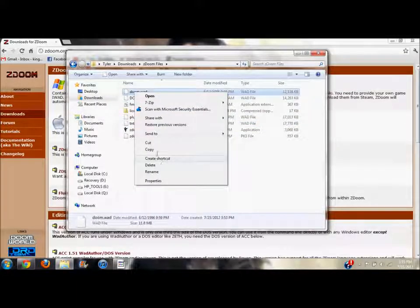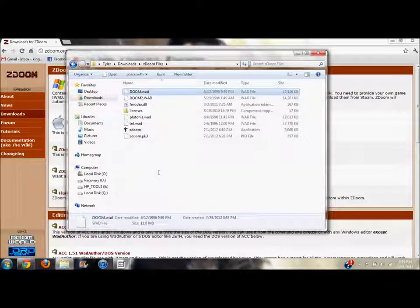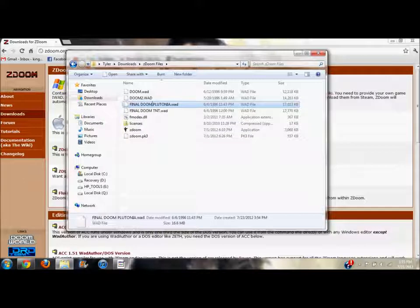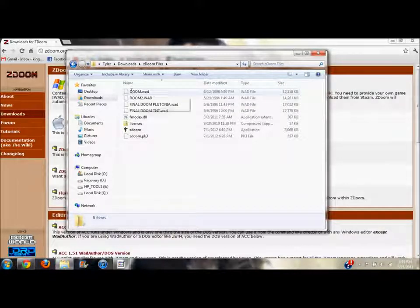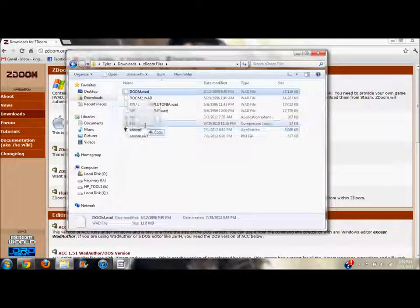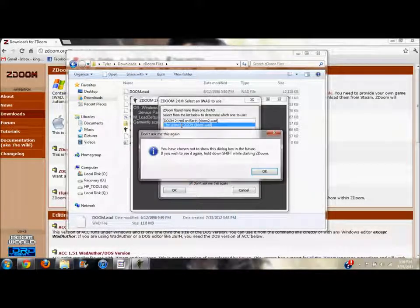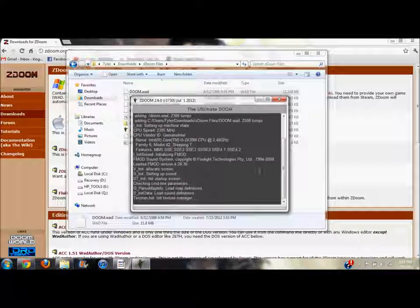Now here's what I'd recommend — rename these files so it's easy to know what they are. Call this one 'Final Doom TNT' and this one 'Final Doom Plutonia.' So your games are: Doom, Doom 2, Final Doom Plutonia, and Final Doom TNT. Now, how do you run the games? It's literally this easy — click, drag, and drop the WAD onto ZDoom. It'll ask you which game to use if needed; click 'Don't ask me this again' and boom — Doom is running.